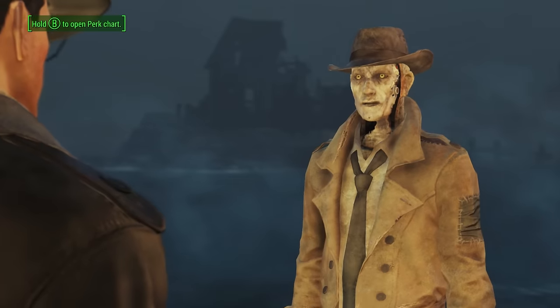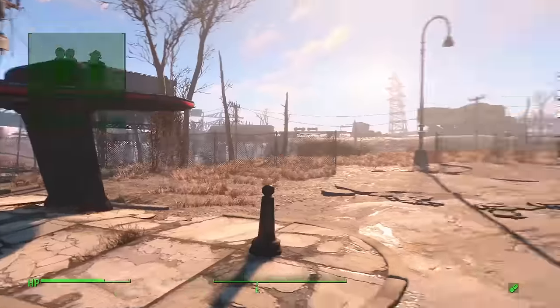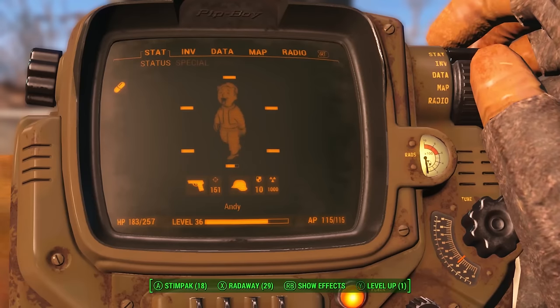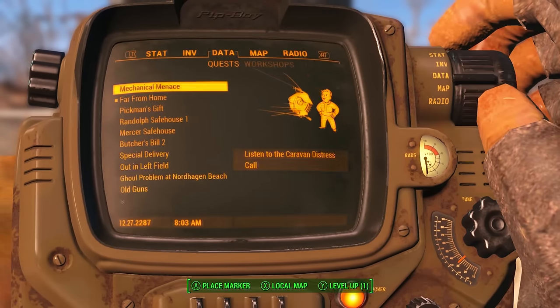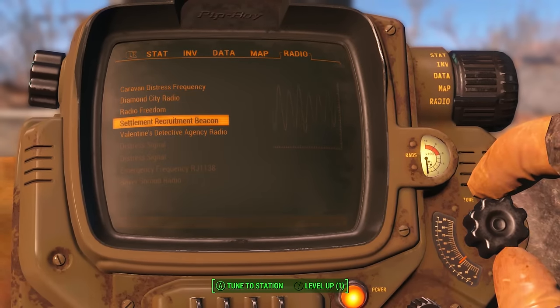Nick and I will hang out here until you're done. What can I say? I like your style. Cheers, Nick. Once you've completed that quest, you'll pick up a new quest called Far From Home and a new radio signal called Valentine's Detective Agency Radio. It's a bit of a boring radio station — all it is is an automated signal telling you to swing by Nick's office.